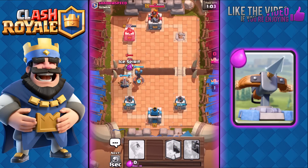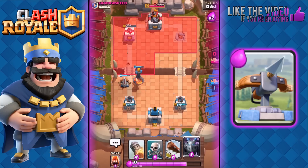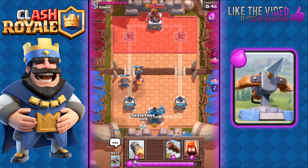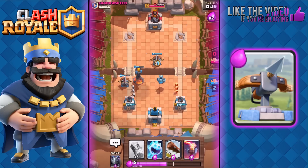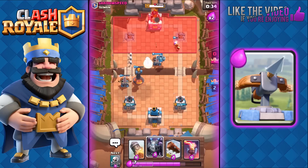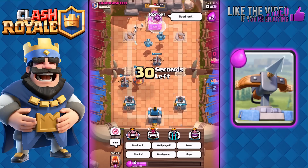I was expecting Giant but he played his Sparky. We quickly froze it and there goes his Sparky. He decided to use Sparky to beat Expo — that's not how you beat Expo either, guys. A lot of people really don't know what to do in this situation. What he should have done was place his Giant at the center in a very specific area — I'm gonna show you guys that in another video on how to properly defend and beat the Expo.